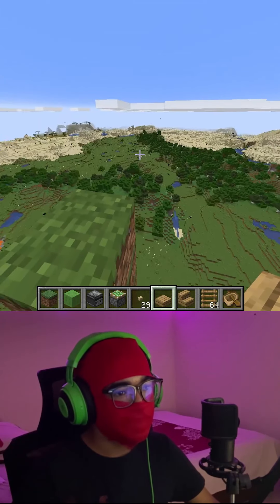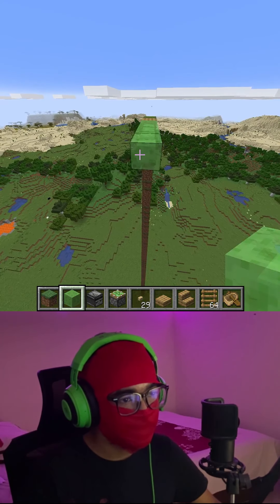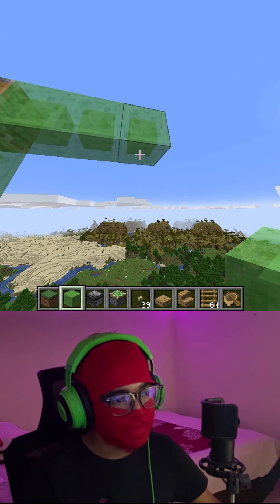Set it in the opposite direction where you go — you can set it here. Then place four slime blocks like this, put an observer over here, and a piston over here. Place three slime blocks in the piston and one on the downside of the first slime block.